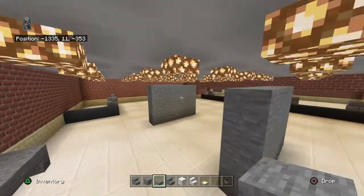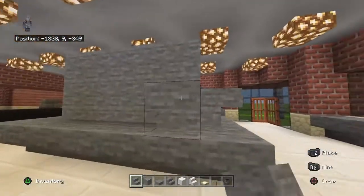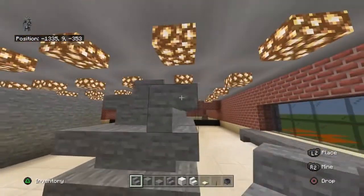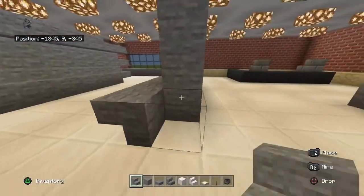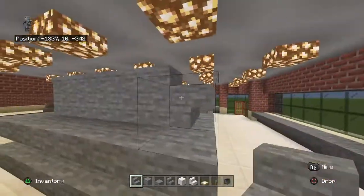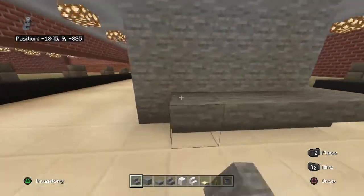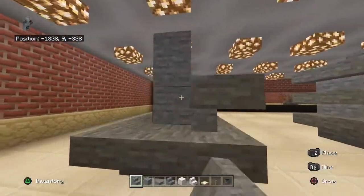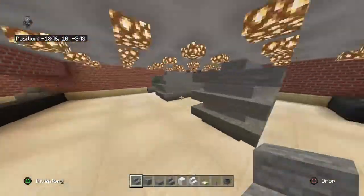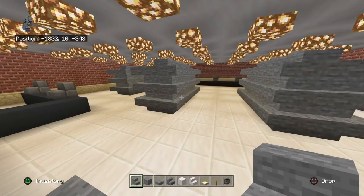Wrap your stone blocks with upside-down stone stairs — not stone brick, just stone stairs — just like this. Do that for all three of them. I was getting numbers confused because it's a total of seven and I can't do math. Once I got it right for one I could figure out the rest. There are your shelves. If you don't like that design, try slabs instead of stairs. You could also replace the corners with stone blocks.